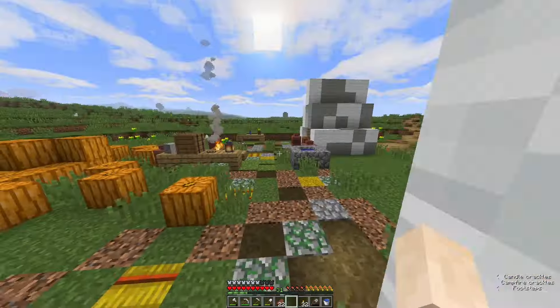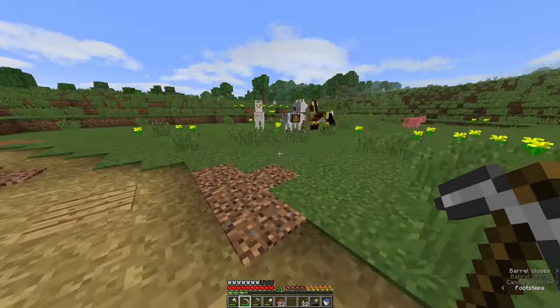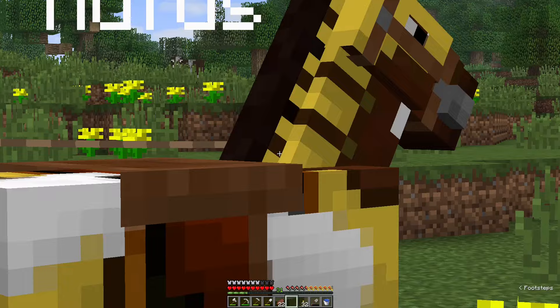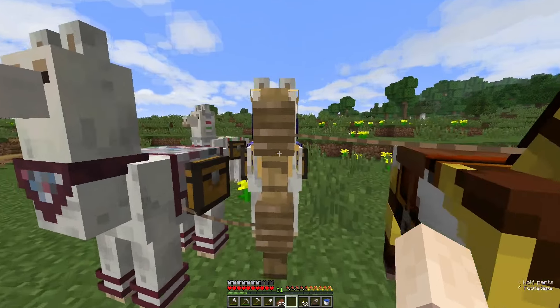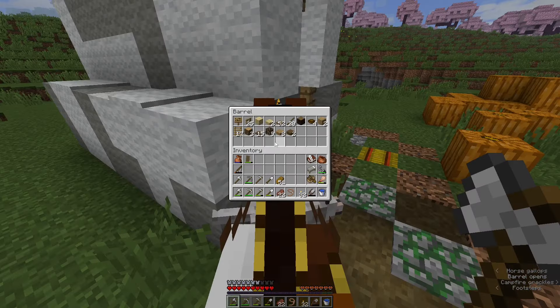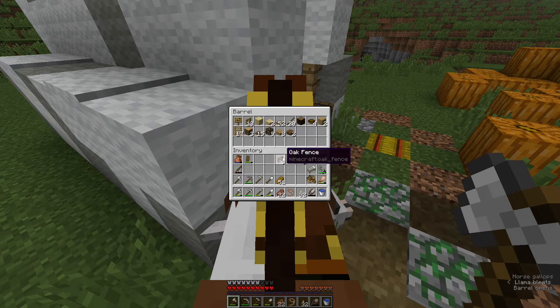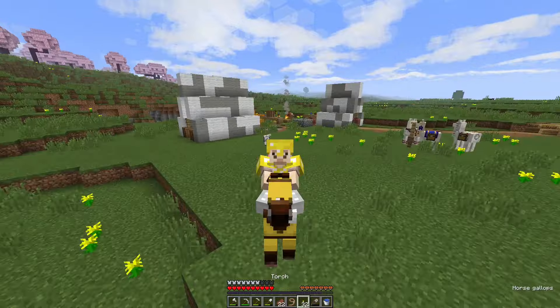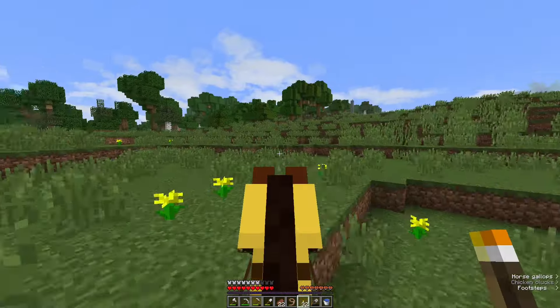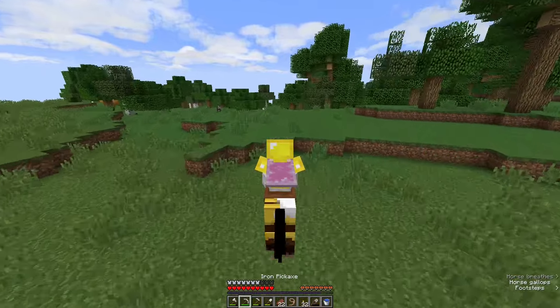There we go — another iron axe. So we need to collect some spruce wood first. I like to retire the first tools in my world. Should we bring Rufus with us? It's probably a good idea. We'll bring some fences too. I don't know how long we'll be gone for, but we've got a book and quill with the coordinates just in case.